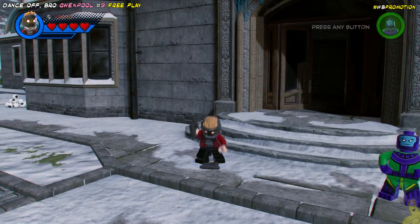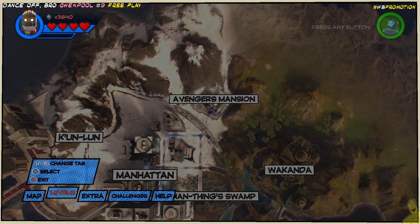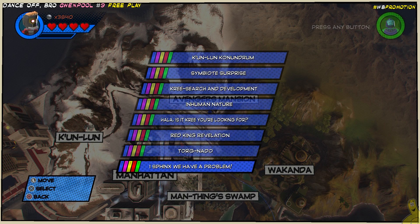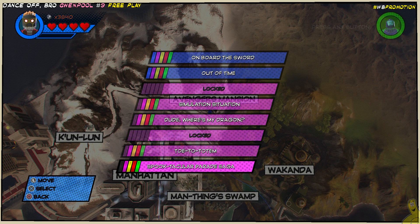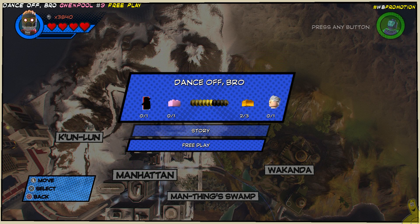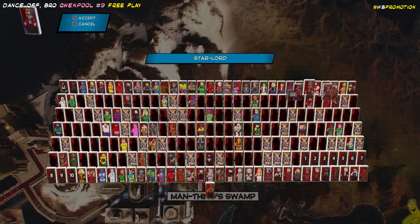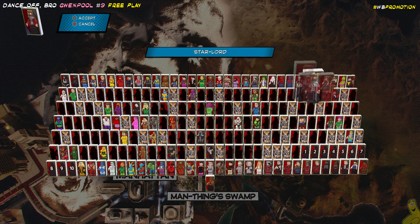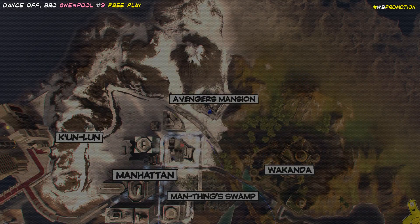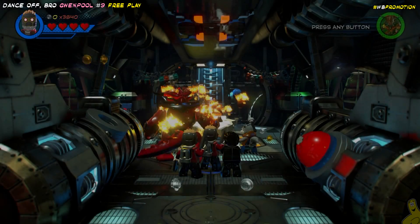That being said, we should be ready to roll. So we're going to go ahead and pull up our map, toggle over to levels, and scroll all the way down to those pink ones at the bottom. The second from the last one is going to be Dance Off, bro. We're going to choose Free Play — who you choose isn't really important as it is Free Play, and you'll have the option to choose whoever you want. But the game chose Surtr again for me.